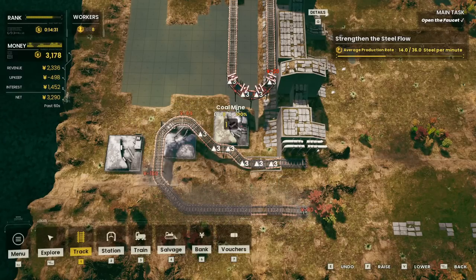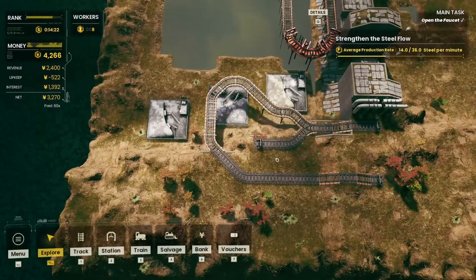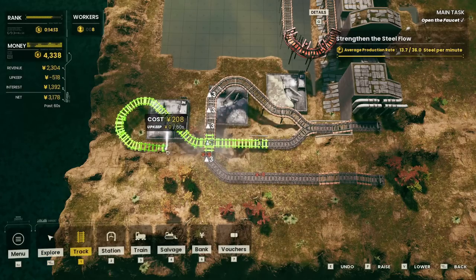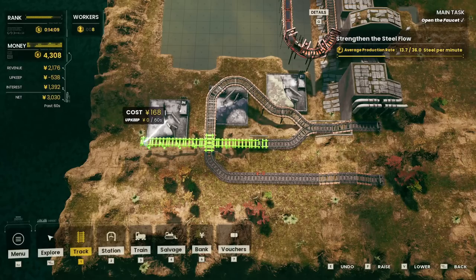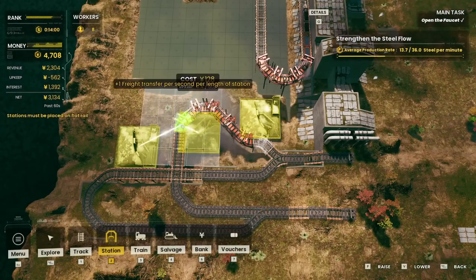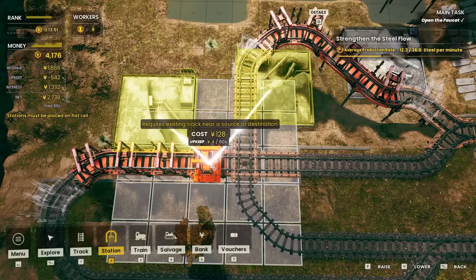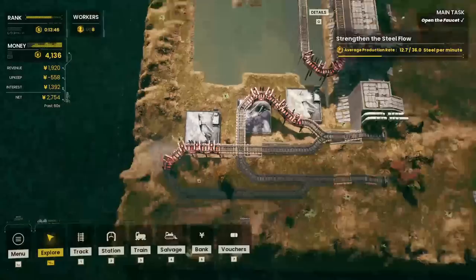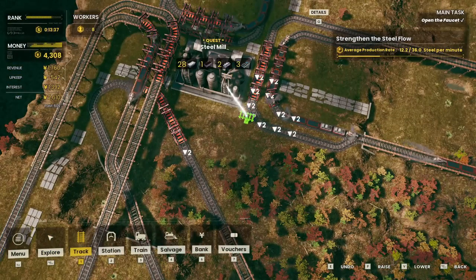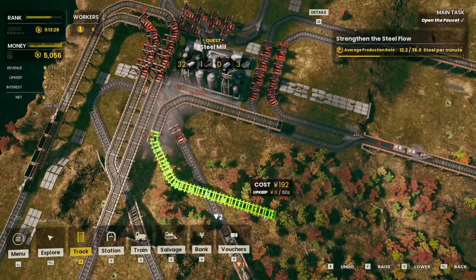Adding another station and routing from this location. Interestingly, if tracks cross evenly they can cross — trains don't block each other there. We're building inbound stations with multiple loading points and routing the coal supply lines up to the correct elevation. It was going to the ground floor, which is why it wasn't connecting — we need to stay at the right height. Now getting the lines branching the right way.